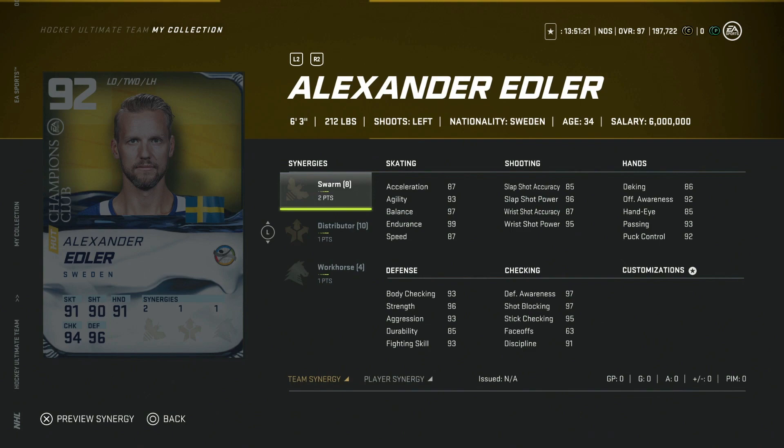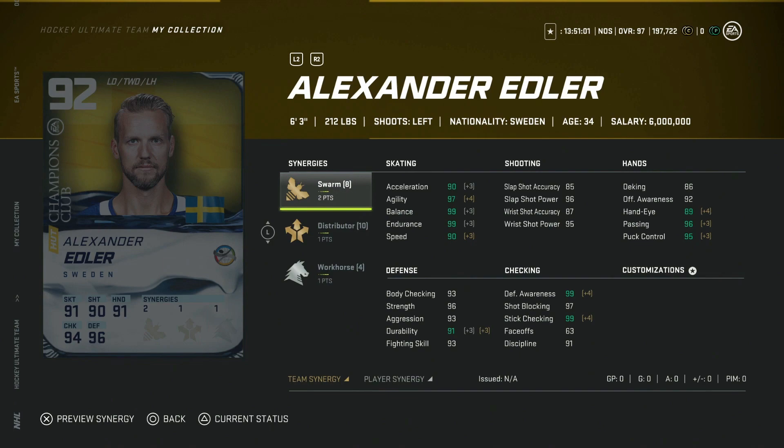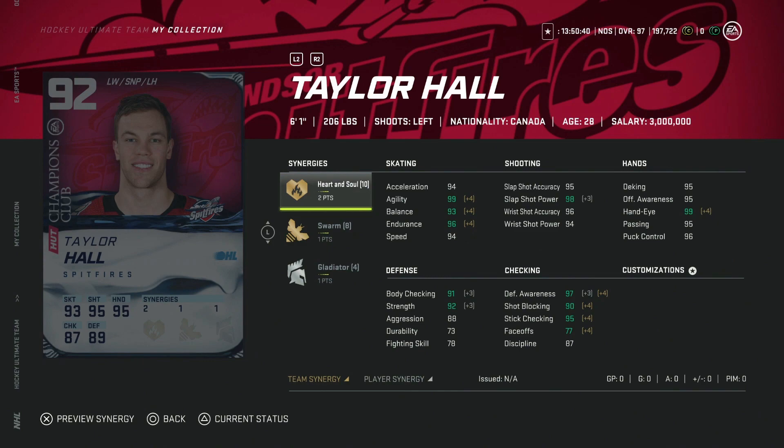Moving on to the 92 overalls, which first-through-20 finishers can choose from. Alex Edler is a six-foot-three card with two-to-swarm, distributor, and workhorse — 94 acceleration, 93 body checking — elite in his own end, though his accuracy is really low. Then there's 92 Taylor Hall with heart and soul, swarm, and gladiator — 97 speed, 98 acceleration, and mid-to-max shooting. Taylor Hall cards are always phenomenal.